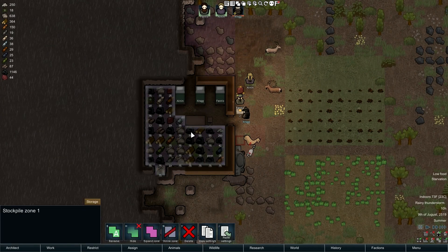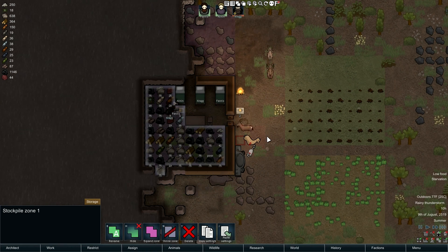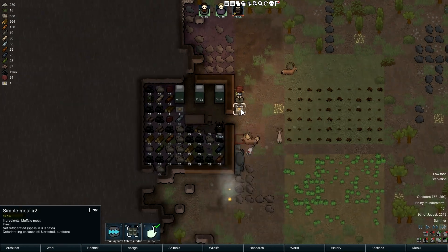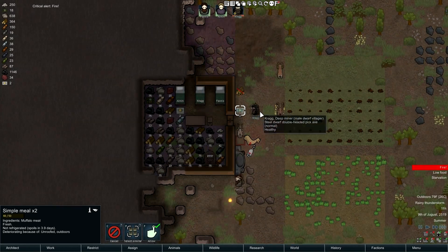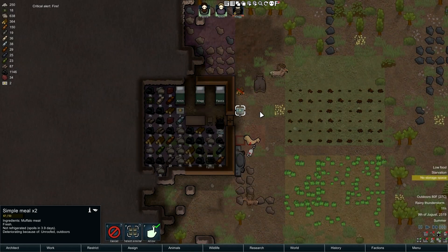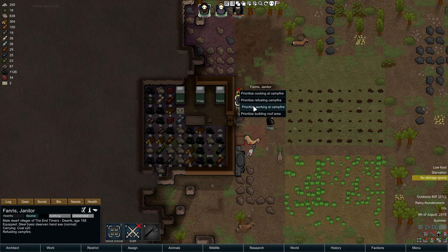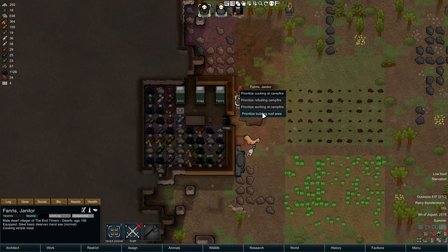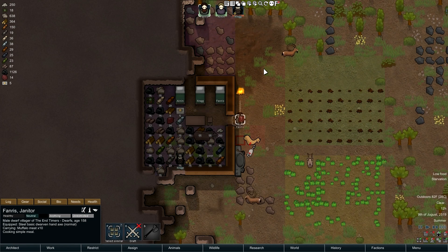I took the wrong thing in there - he was actually holding that in his pocket or something. More fire but whatever. Nobody's building their roof here - not assigned to constructing. It stopped raining, I guess we'll let it go. Maybe Crag comes back to us eventually.